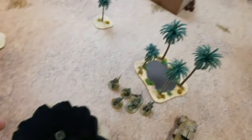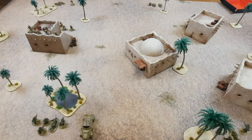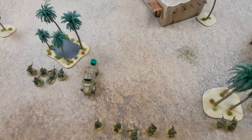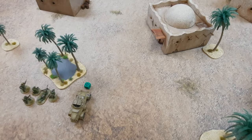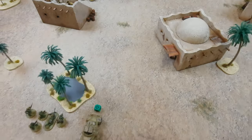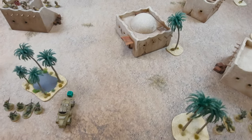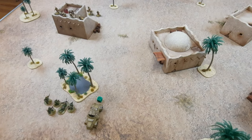Honestly, there are German dice in there. Jason's squad is on fire order right there, which means those three need to run and scatter now basically because he's out in the open. You know what's going to happen — it's going to come up all German and then your tank's going to go last. If you fire at them, that's threes to hit — that squad is kind of gone.